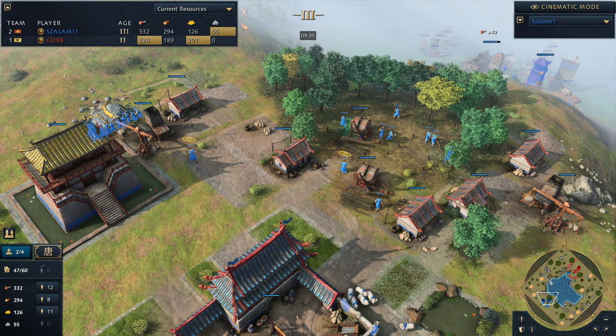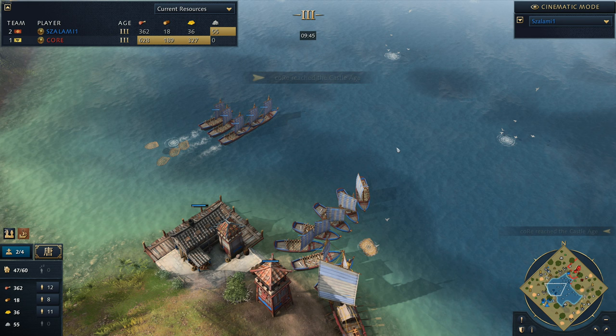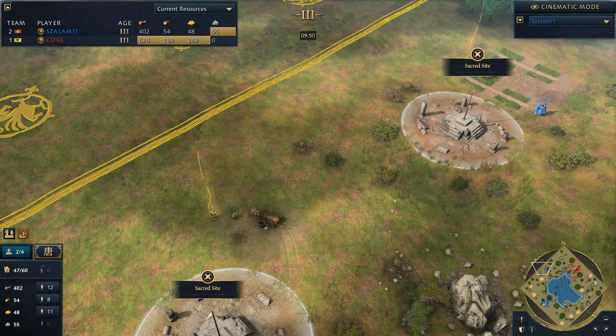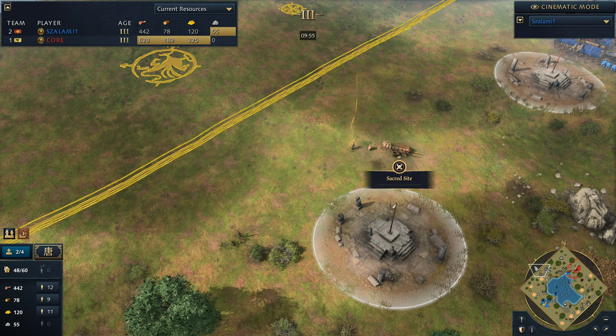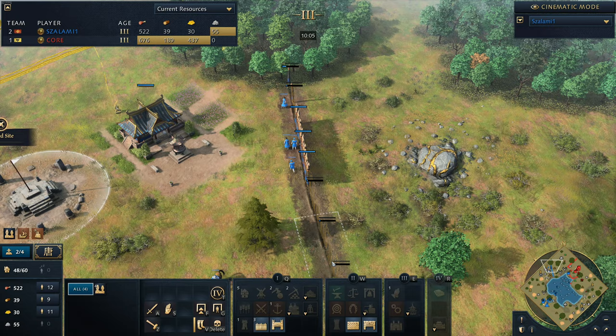Can I just be honest? It amazes me that the developers mess up relic spawns on every single map except for Dry Arabia. And then these people who are just coming into map-making have these amazing spawns that are actually fair - both players have a safe relic, and then you've got three relics in the middle. Two sacred sites up towards the north, one sacred site down towards the south. It's actually good.